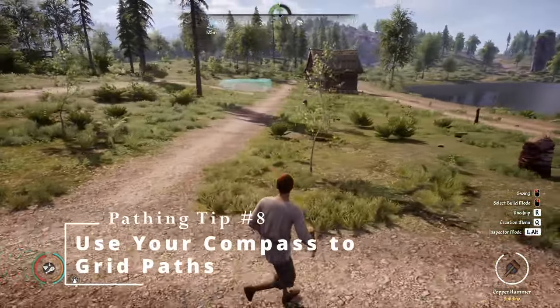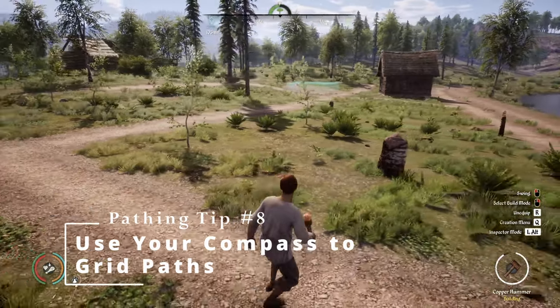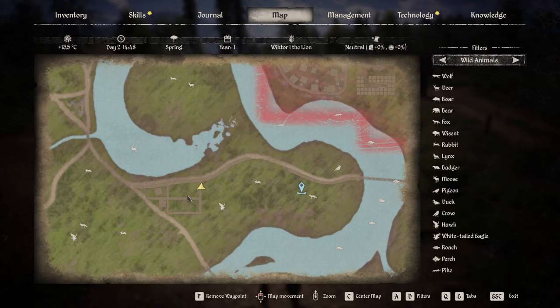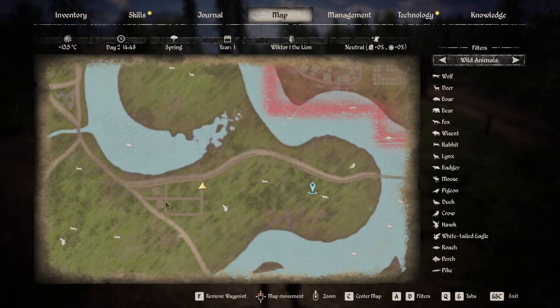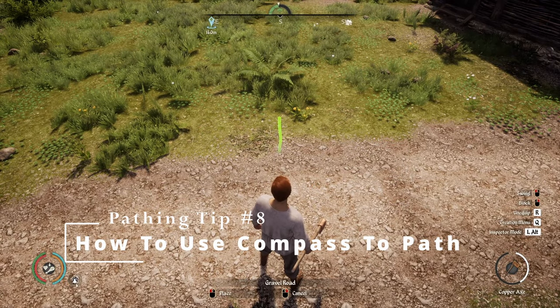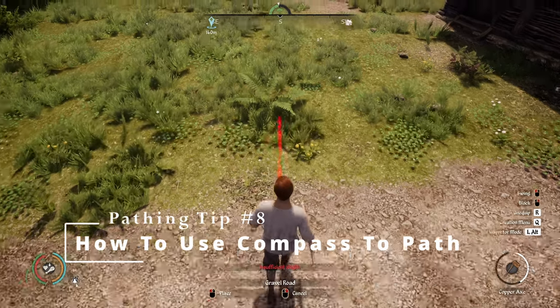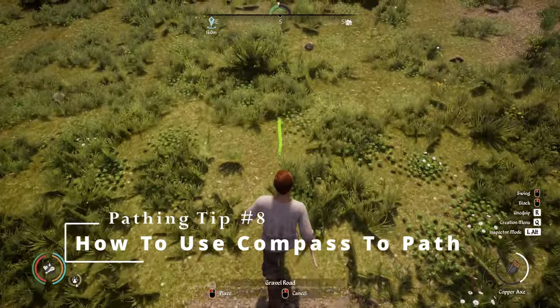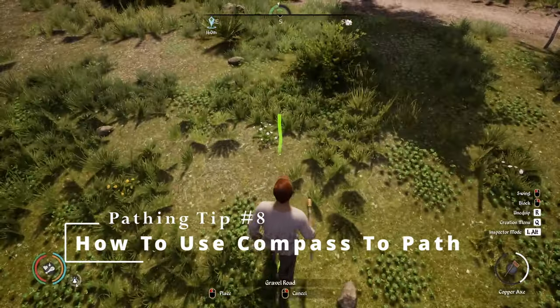If you use the compass at the top of your screen, it's very easy to make rectangles and square layouts for your housing or any other districts. On either point of the compass — north, south, east or west — start your path and keep walking straight. That will provide a nice straight road.